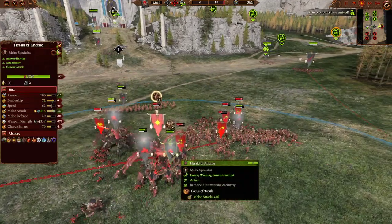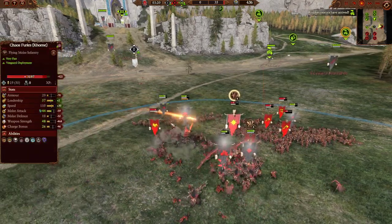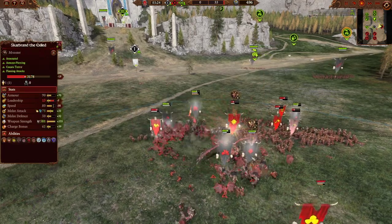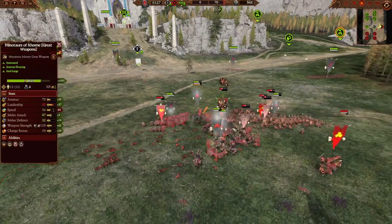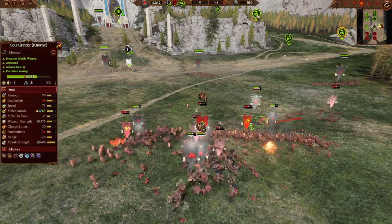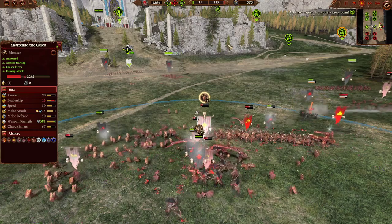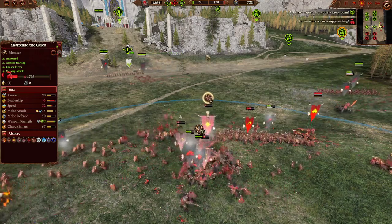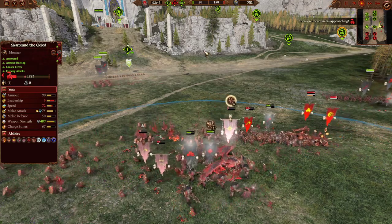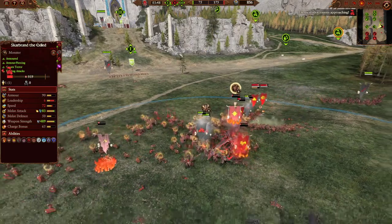Scarbrand is not having a good time between the Herald and the Minotaurs — all his Scarbrand support just isn't there. This is what the Minotaurs do. Watching Scarbrand just get deleted like this — look at the hit points just coming off. I guess that's what the Herald with his abilities popped and nothing between him and Scarbrand does to those Minotaurs.